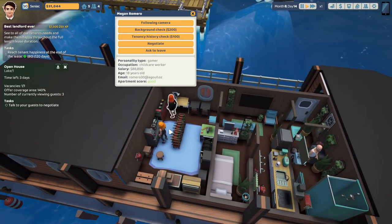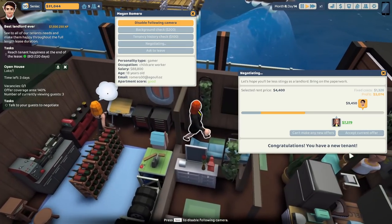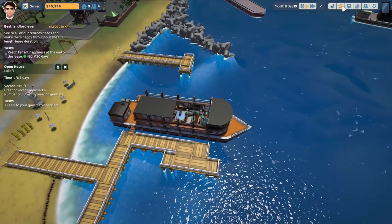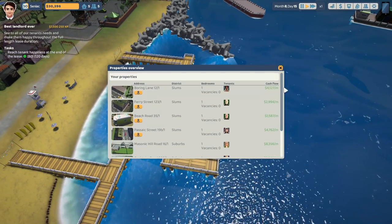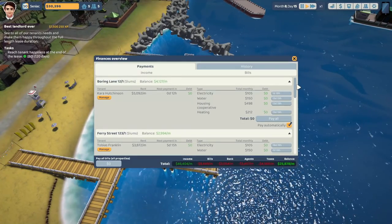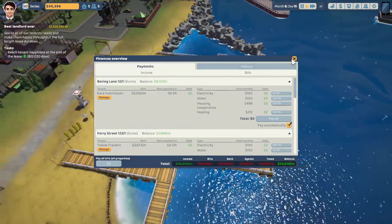I'll accept. I'll accept it. Now I've got money coming in. So all my properties right now should be rented out — no vacancies anywhere. Which brings me a grand total of nearly $26,000 in income every month. Not bad, Siniac, not bad.